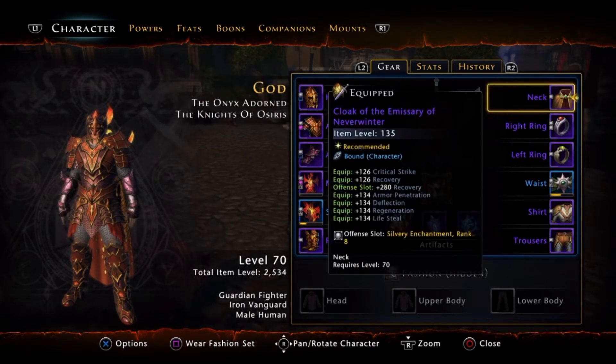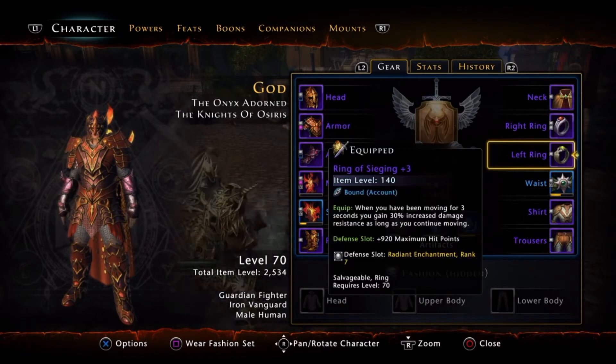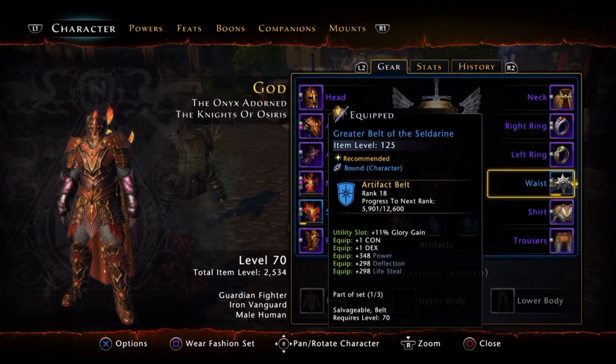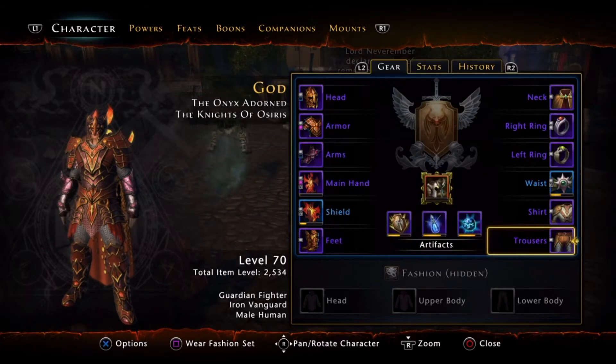Going over my stats here — at the cloak I have the Emissary plus four ring, and I have a plus three ring now. The belt is going to take some time, so don't worry, we will get that together. I also have the Drill Craft Chain Coat.